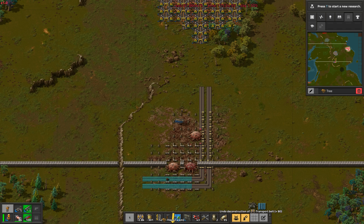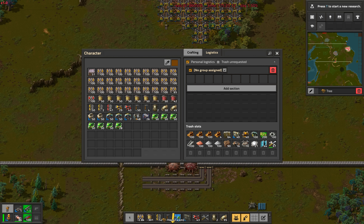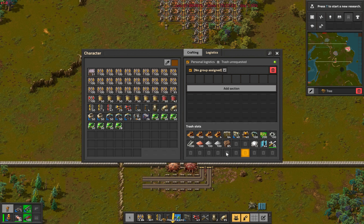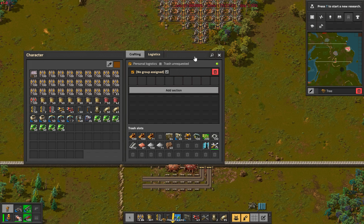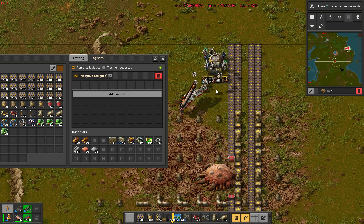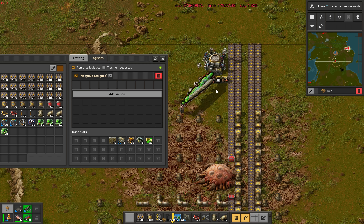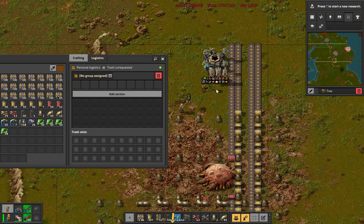We have been so focused on getting up all science packs as soon as possible, we haven't even researched Toolbelt yet. But why research Toolbelt when you can research TripleToolbelt? More commonly known as the LogisticsBot stack, it enables the Logistics Trash slots, which are intended to be used to remove stuff from your inventory by ordering the LogisticsBots to come pick it up and put it in a chest somewhere. But we are going to be using it as 30 extra free inventory slots for a way longer time than you would expect.